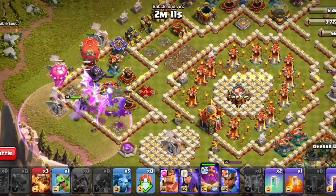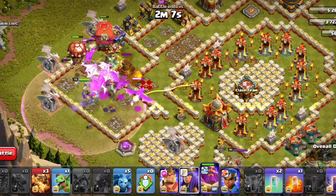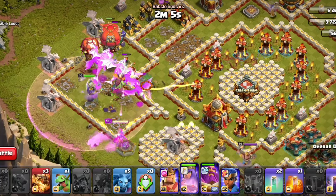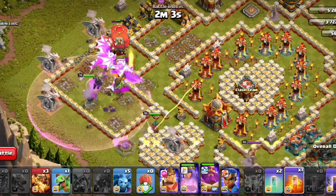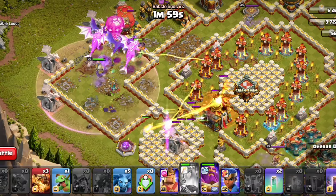If you have to clear it all, you will have to go to the mortar side. You will have to clear the Queen's side. The Queen will have a CC in the Town Hall. There will be a Super Dragon.